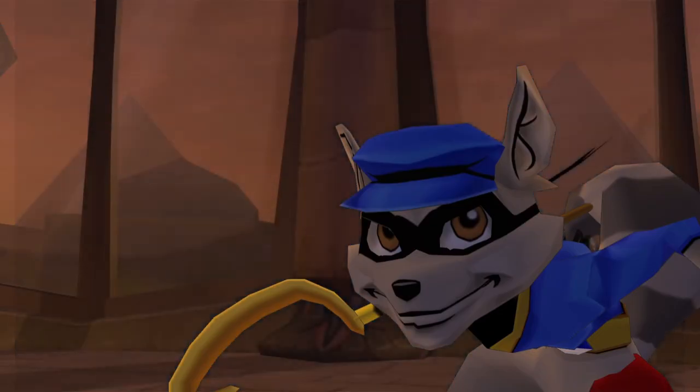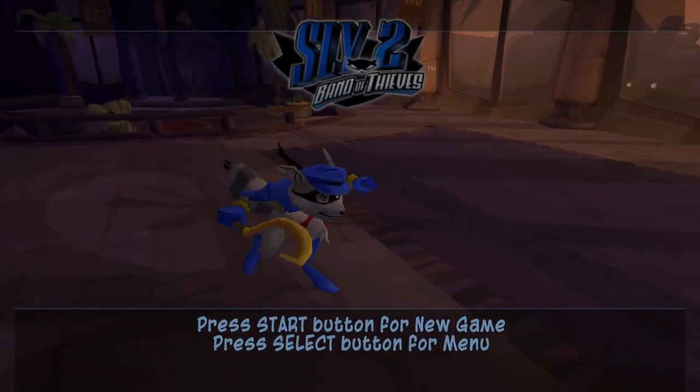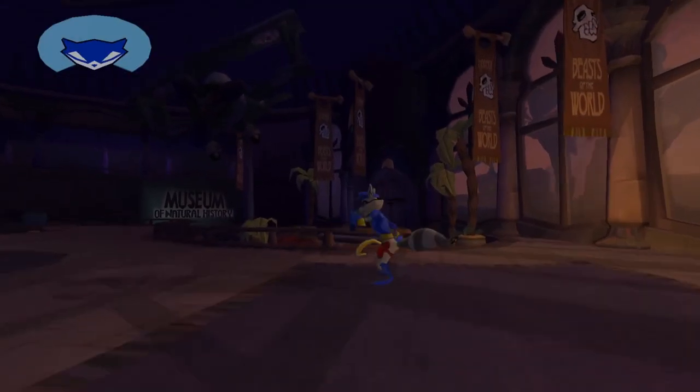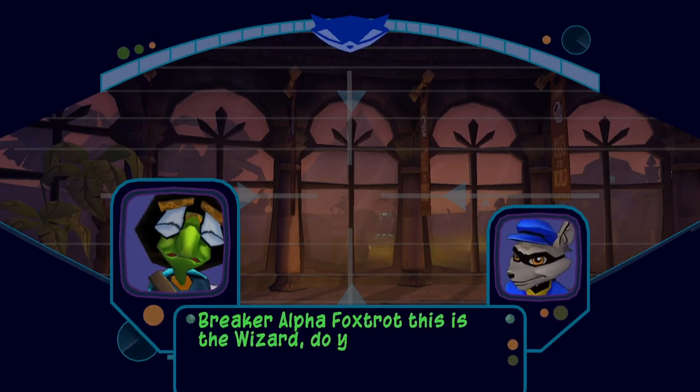I swear we're actually going to push a button in a second here, but I just love how this game does its title screen. The room Sly's in is actually the first room of the game, so when you press start on a clean save file, there's no loading screen, no menu — just boom, straight into the game.